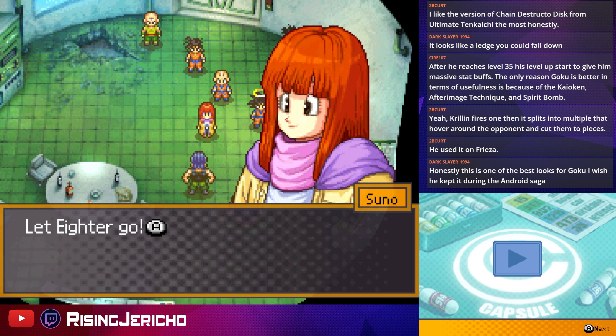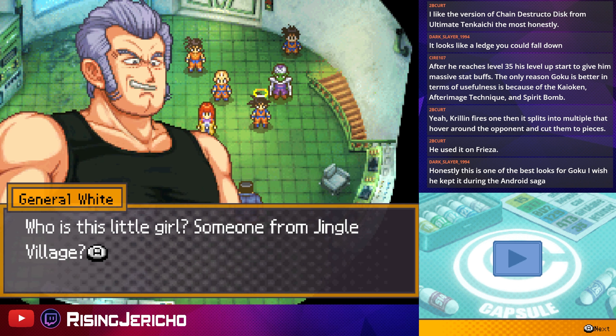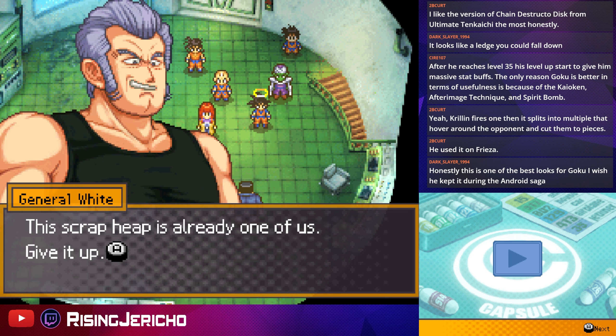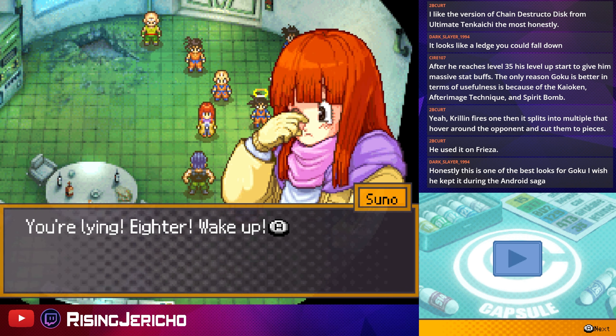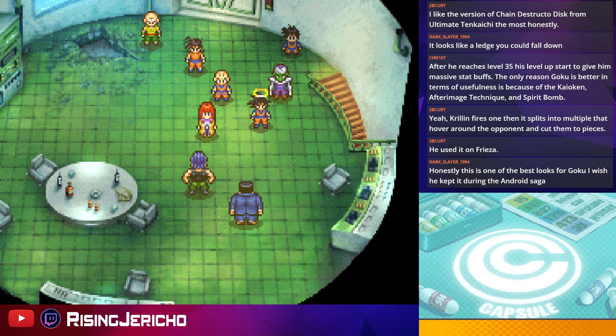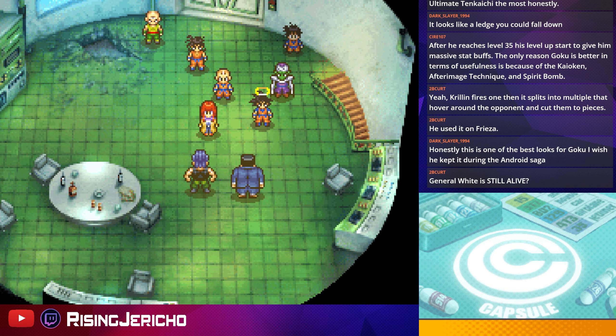Sorry, I have not watched the Red Ribbon Army arc yet — I am working on things in the meantime. He was already one of us, give it up. He was on Frieza — that's what sliced off his tail initially. Android 8 is not doing so hot right now — mind-controlled.